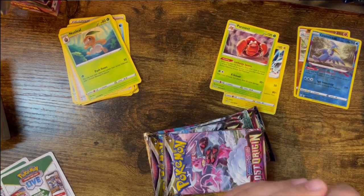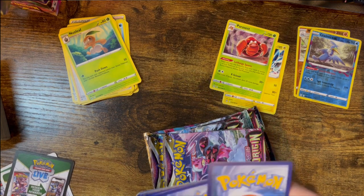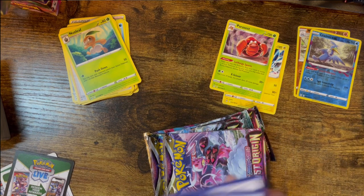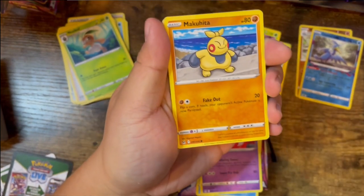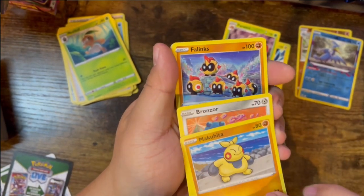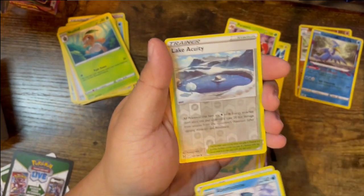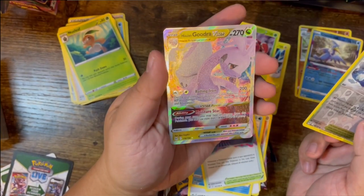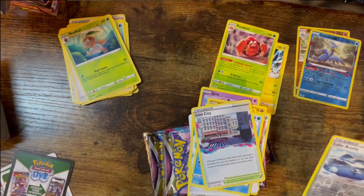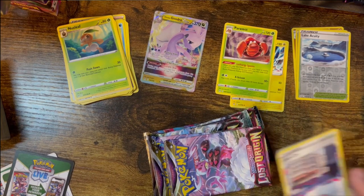Pack three has a V-Star card indicator. Got Hisuian Basculin, Jynx, Makuhita, Bronzor, Phalanx, Gift Energy, Abomasnow, Lost City, Lake Acuity reverse, and — Hisuian Goodra V-Star with the texture! Nice, I'm pretty sure I don't have that one. Pack four ends the first Build and Battle deck — got Mew, Litleo, Gastly, Darklite, Hisuian Zorua, Electric Energy, Komala, Roseraid, Fantina trainer, Poliwrath, and a Magnezone V.